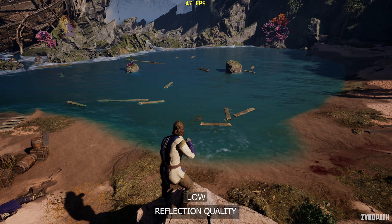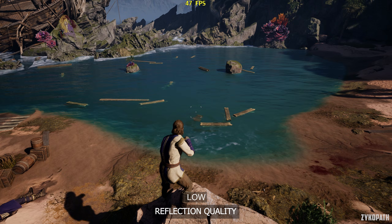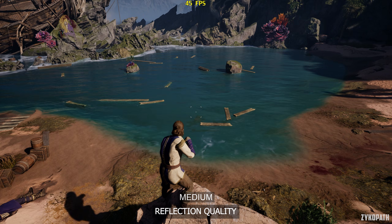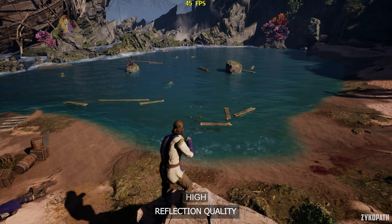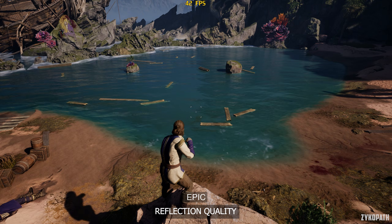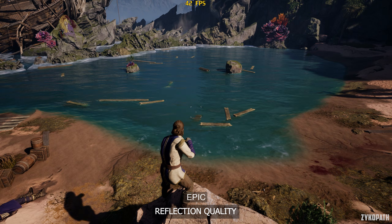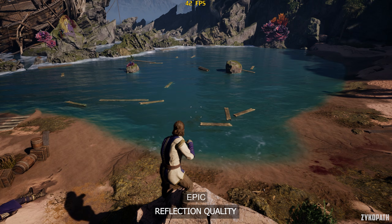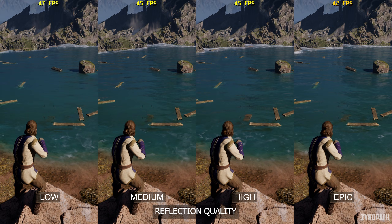For reflection quality, going from low to medium significantly increases reflection quality. While high doesn't seem to have a noticeable improvement, and Epic only has a small improvement while costing more performance. I recommend medium or high for the best balance, since they both perform the same.